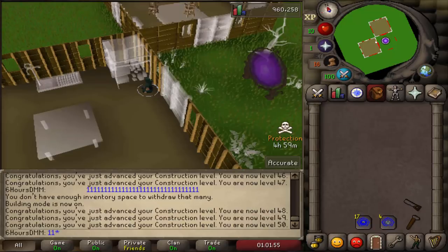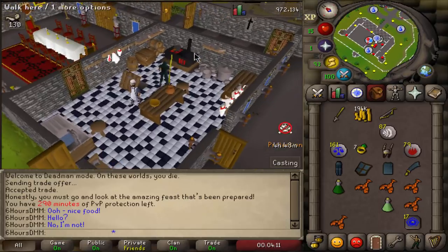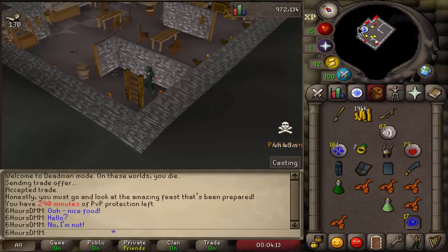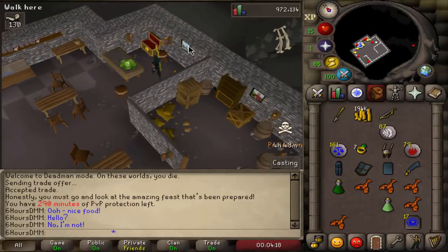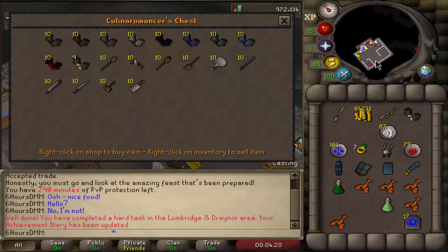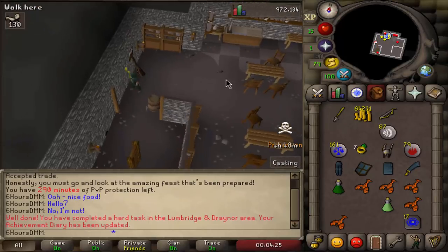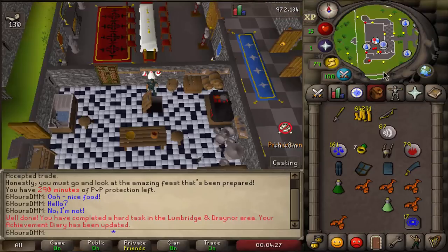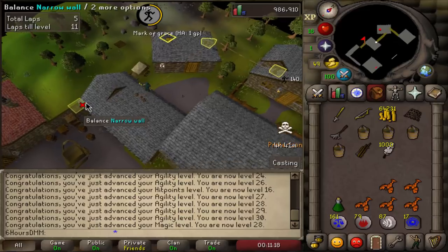Now we're going to teleport to Lumbridge, get ourselves barrel gloves and the starter kit, then go to Draynor course and get 30 agility — and in the process we'll get the Ghostspeak amulet as well. I made myself some food during the cutscene. Bought ourselves some barrel gloves and now we're training agility at Draynor all the way to 30. There we go — 30 agility.